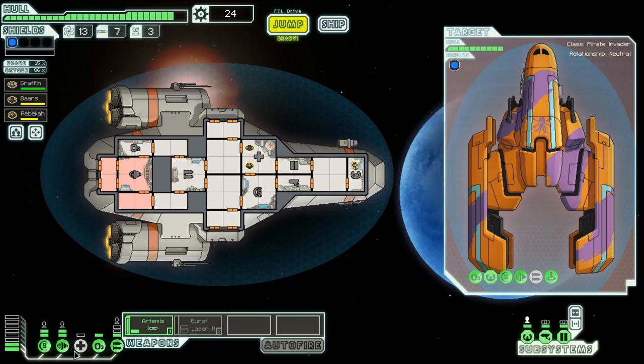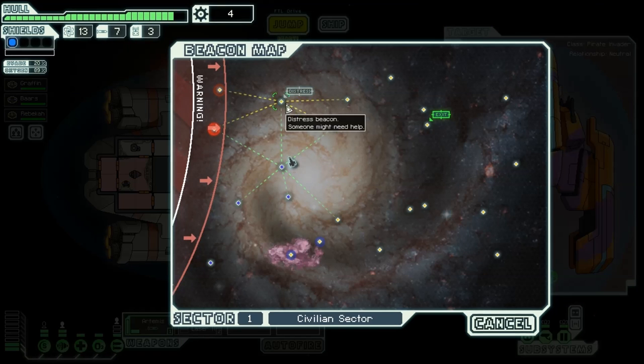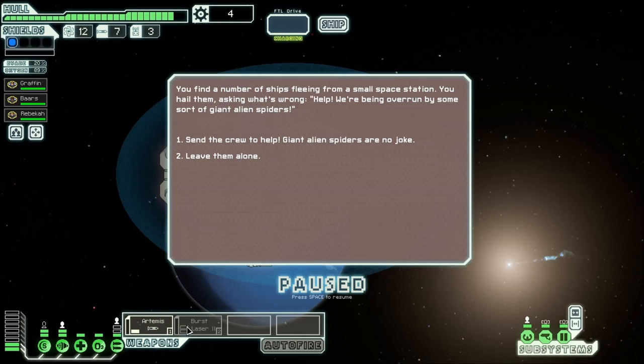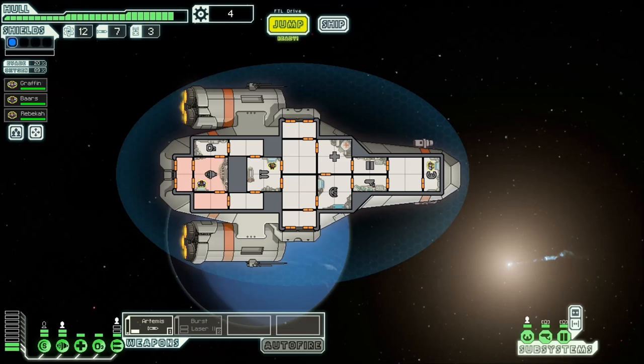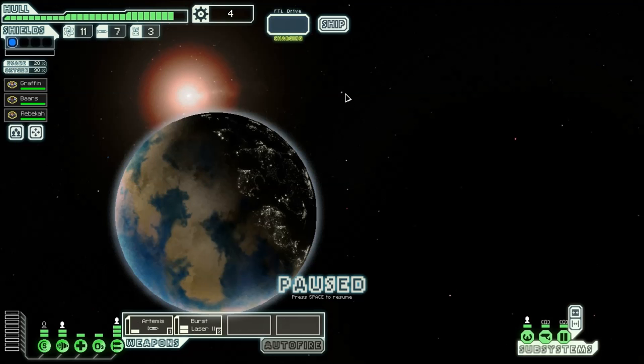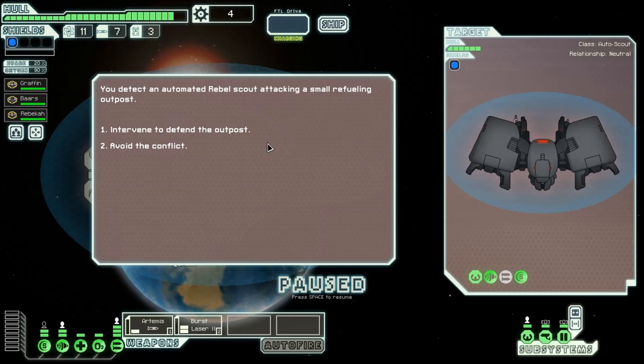We might have had oxygen in that room fast enough. You get another bar of energy, so I can always have my medbay on — it's not really pointless to have it on even if not using it. I prefer having it always on, it's kind of helpful. We can't go help with giant space alien spiders, sorry about that.